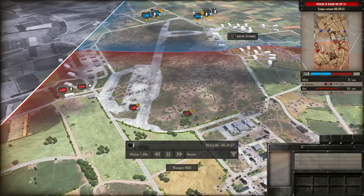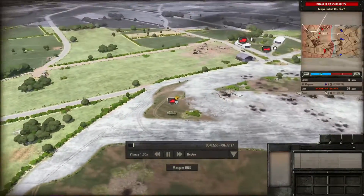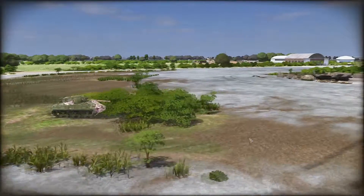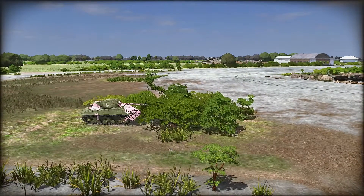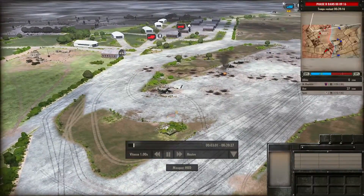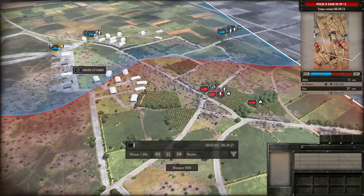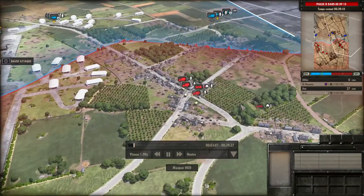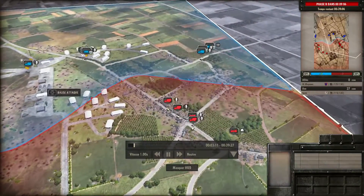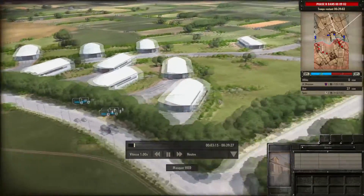Je repasse en vitesse normale. Mon canon est placé — c'est un Firefly capturé, car les Allemands avaient tendance à essayer de récupérer le matériel ennemi, vous voyez la croix. En face, je constate qu'il n'y a pas grand chose pour l'instant, trois sections.